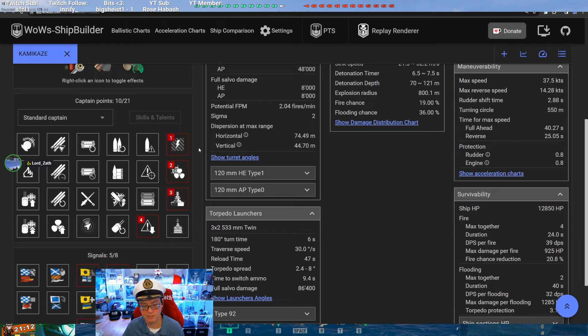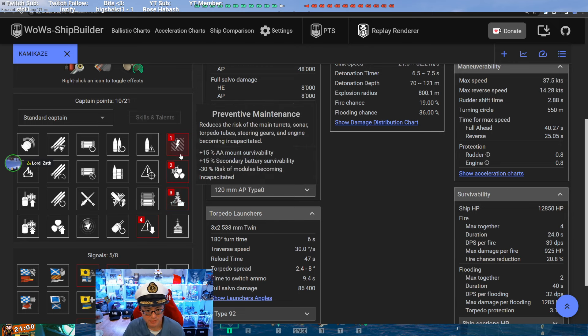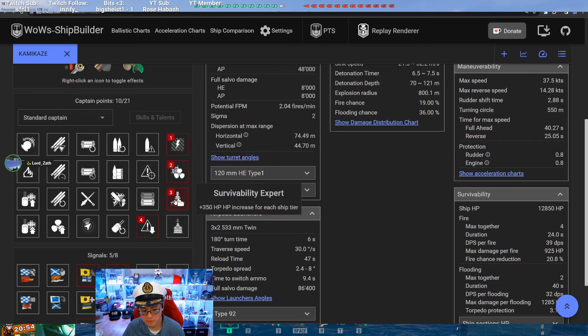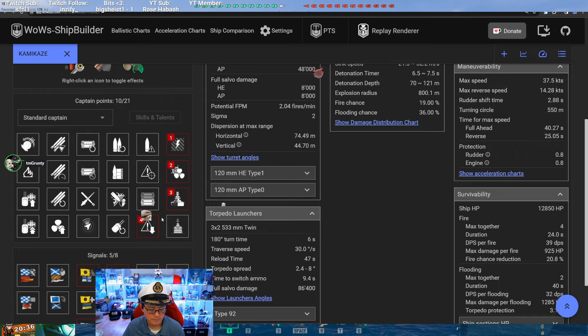The core build for just about every destroyer: Preventative Maintenance, Last Stand, Survivability Expert, and Concealment Expert. Keep your stuff from breaking as much, keep moving if things do break, allow yourself to take more damage before you die, and don't get spotted as often. That's your standard core build. Especially for the Kamikaze — it's the stealthiest destroyer in the matchmaking range.